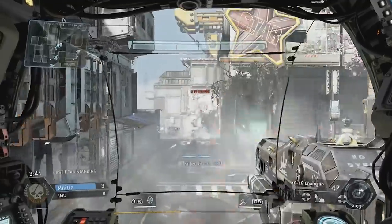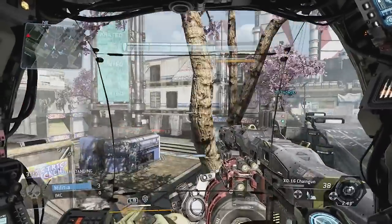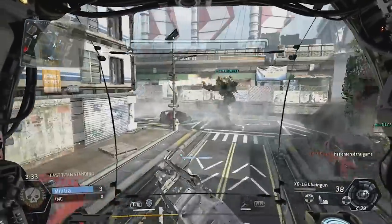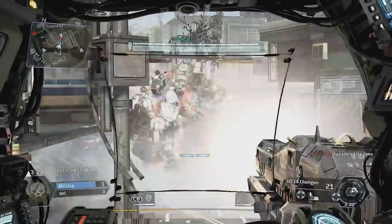You'll see here I'm about to fire a rocket barrage, and once I fire it, the rocket barrage has to recharge. You can see the little recharge bar down at the bottom of the screen. This is a good way to dish out a lot of damage in a short period of time. I believe this secondary weapon can also be swapped out.